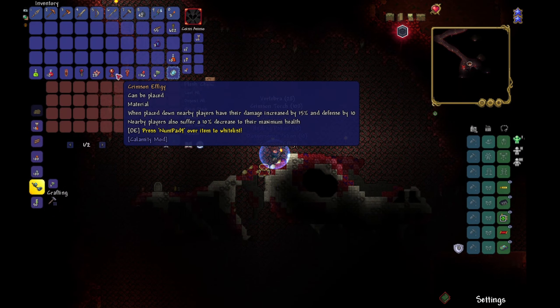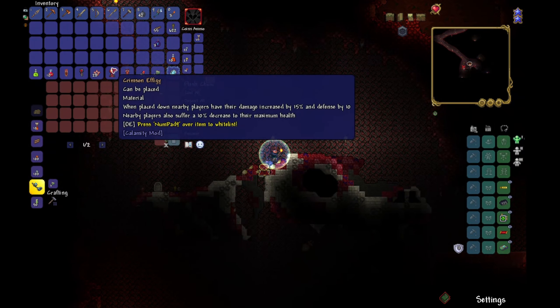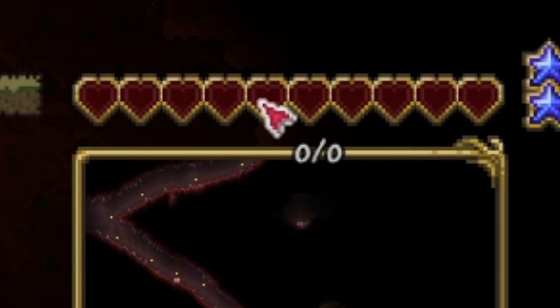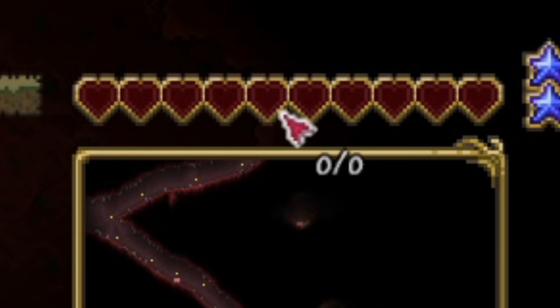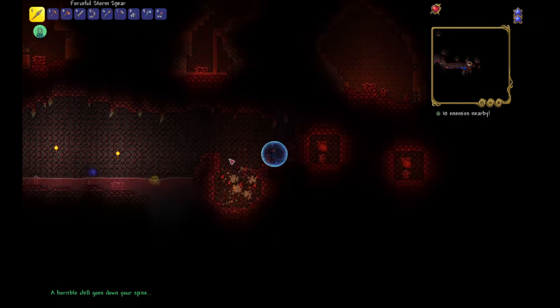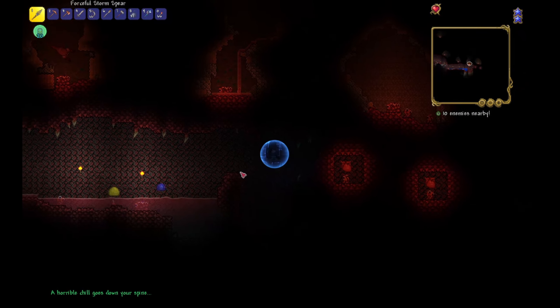Third time's the charm, right? I stumbled across the crimson effigy. It's supposed to give you power by sacrificing your max health. I'm already living on the edge with one health, so what could possibly go wrong? Well, apparently I've reached undead status. Still, everything one-shots me, so not a real difference — just a more spooky complexion. Lastly, I smashed a few crimson hearts and voila — I picked up an unregistered firearm. Time to start a revolution.